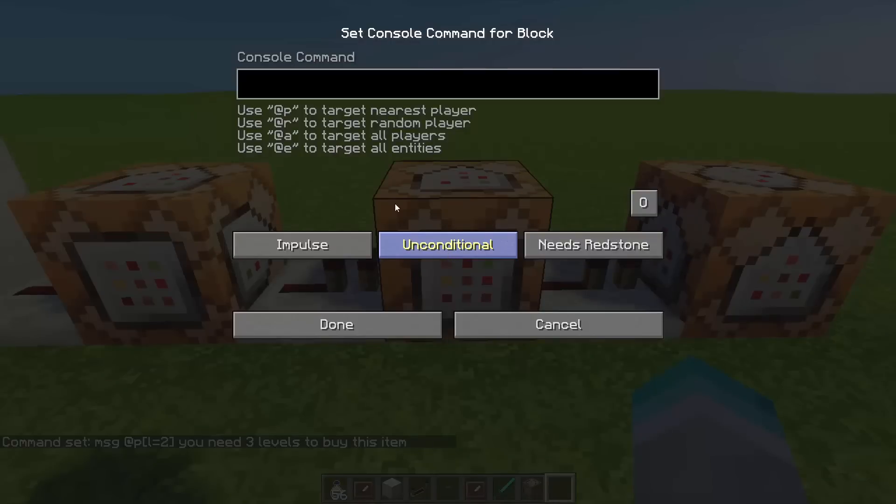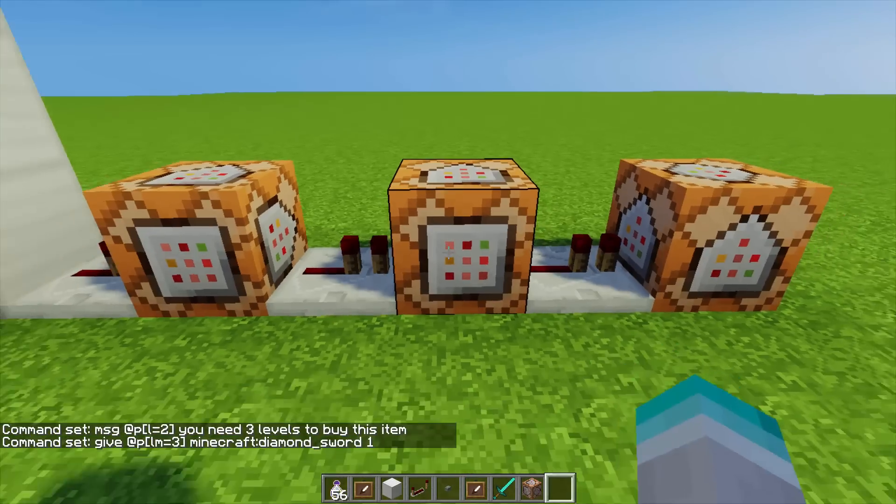The second command is giving the player the actual item. You do give @p, the nearest player, in brackets L M, which means if you have this many levels or more — and it's going to be three levels. Then close the brackets and type Minecraft colon diamond_sword, and then a one after that, which means you're giving them one sword. If you want to give more than one, just type in whatever amount you want.